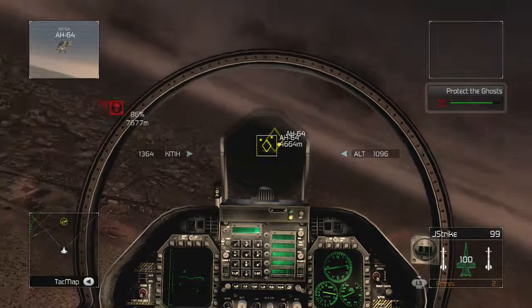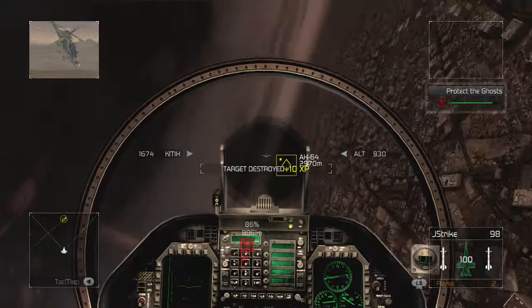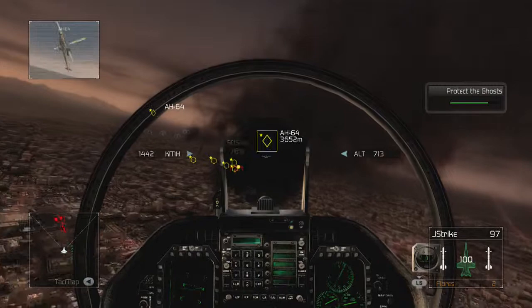This is Citadel. I've got enemy attack helos inbound at this time. Engage and destroy! Target designated — air support, take it out! Air support copies ground, fortress is on the way. This is Citadel — what's your situation? This is Ghost Lead! We've cleared the LZ and are setting up defensive positions to receive the helo! Copy that. Good luck!